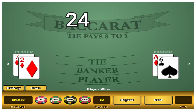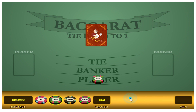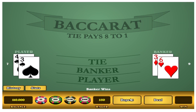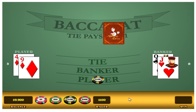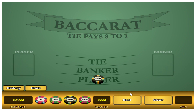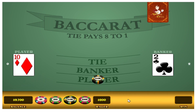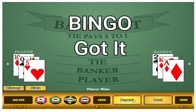So, hand number 24. Okay, so playing on hand 25. And it's a banker. Second bet. Another banker. Seems to be the way so far. There we go. We got it.